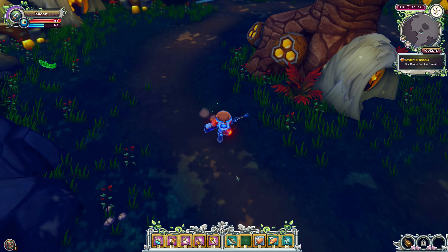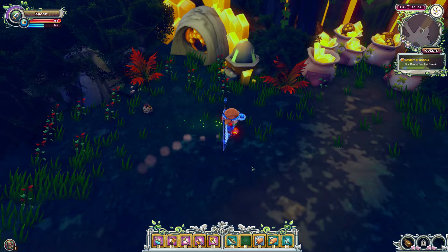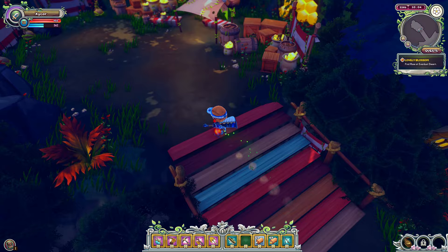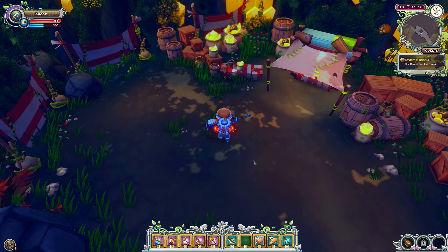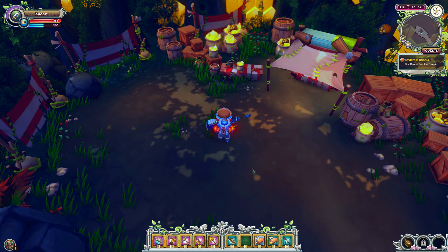That is all for the ore and log locations in the Wilkwoods. If you like this video, hit that like button — it really helps us out. If you haven't already subscribed, hit that bell icon, leave a comment, and of course share it. The Wilkwoods is a pretty good place to come if you want resources — it has a lot of them. Maybe after 1.0 comes out there will be others, but for now, Wilkwoods is one of the best. Thanks for watching, and I'll see you next time.